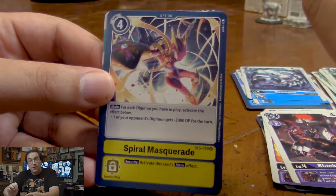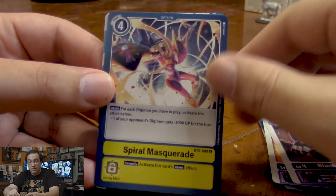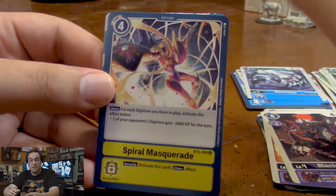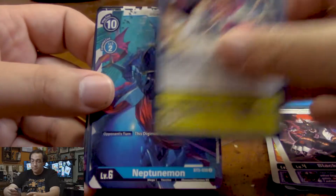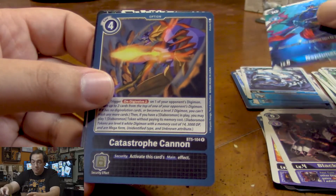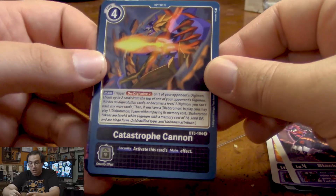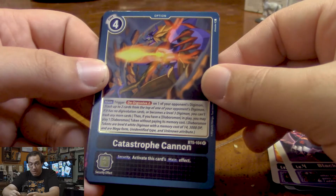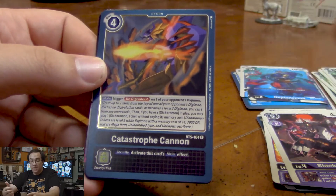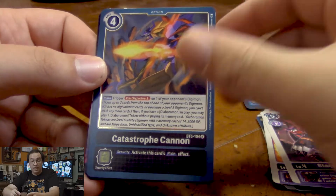Spiral Masquerade — for every Digimon we have, we can lower an opponent's Digimon's DP by 3,000. You get a wide enough board, you could delete even the biggest Digimon. We have Neptunemon. And for our rares, we have Catastrophe Cannon, which lets us D-Digivolve 2 on one of our opponent's Digimon, and if we're running a Diaboromon deck — which I want to — we can gain another Diaboromon token, which is pretty nice.